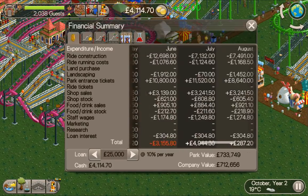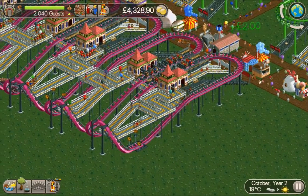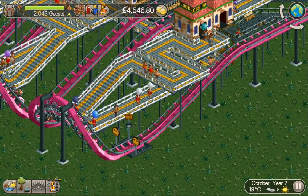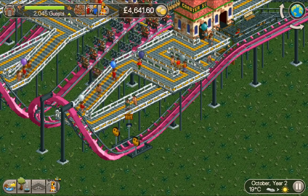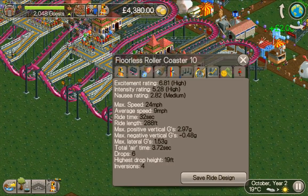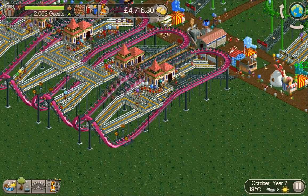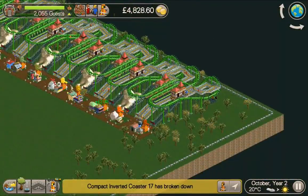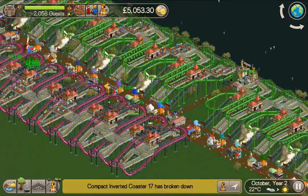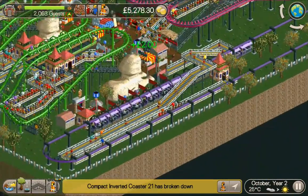Making some good cash now. This new design is the same but I've got it a little bit lower so it doesn't make it all the way around - just comes down into the cutback and then back up, and for some reason it does it again even though it's set to one circuit. Just one of the little quirks. There are great stats on it for what it is, very very cheap. I built it, added the path, saved it, and then I've just been spamming them all the way down. We've got 22 compact inverted coasters, so I should be able to fit another 22 flawless coasters along here.